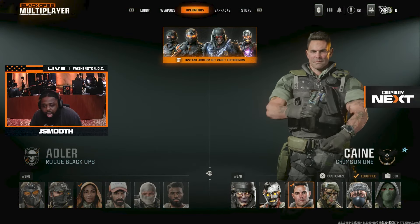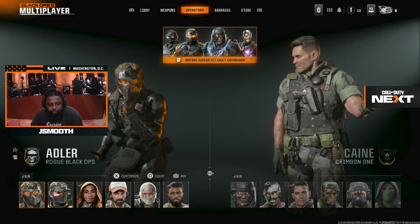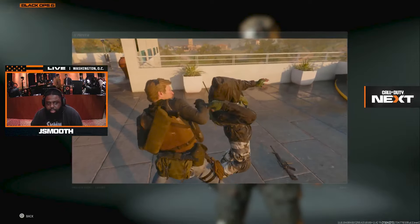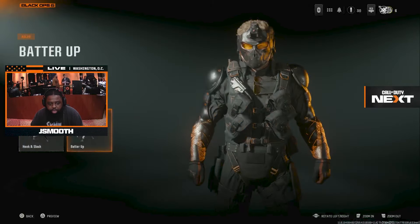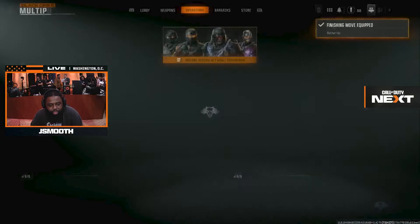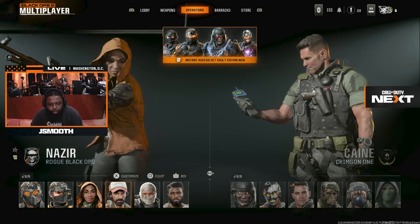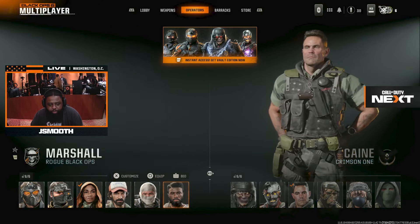Here's some of the operators in the game. Right here we have Adler — this is one of the operator skins. I can actually show the finishing move. Here's the finishing move. Here's another finishing move, this one's fire — batter up, beat some shit out of them. We have Park, West Point, Nazir, Bayen, and Marshall.